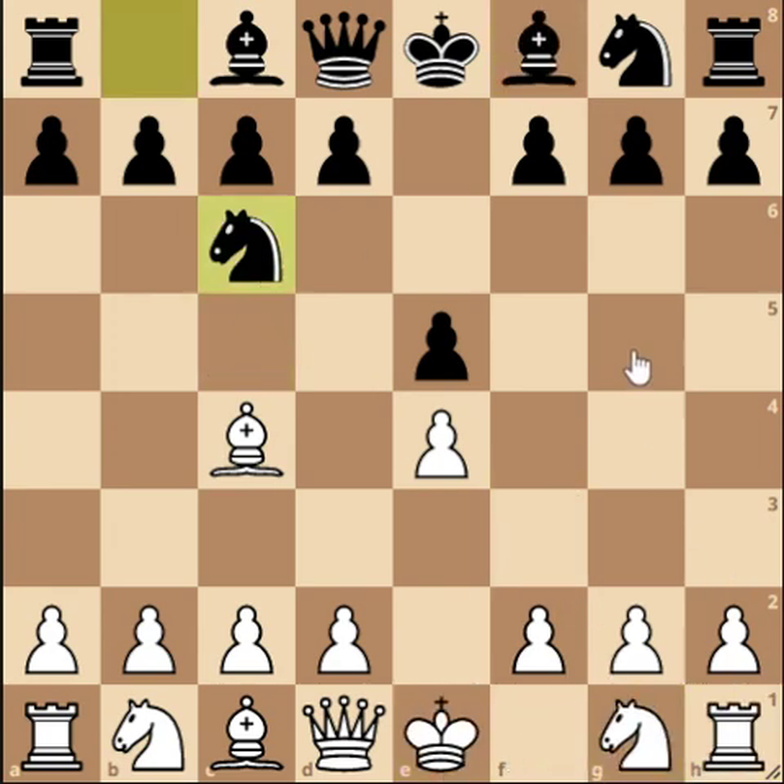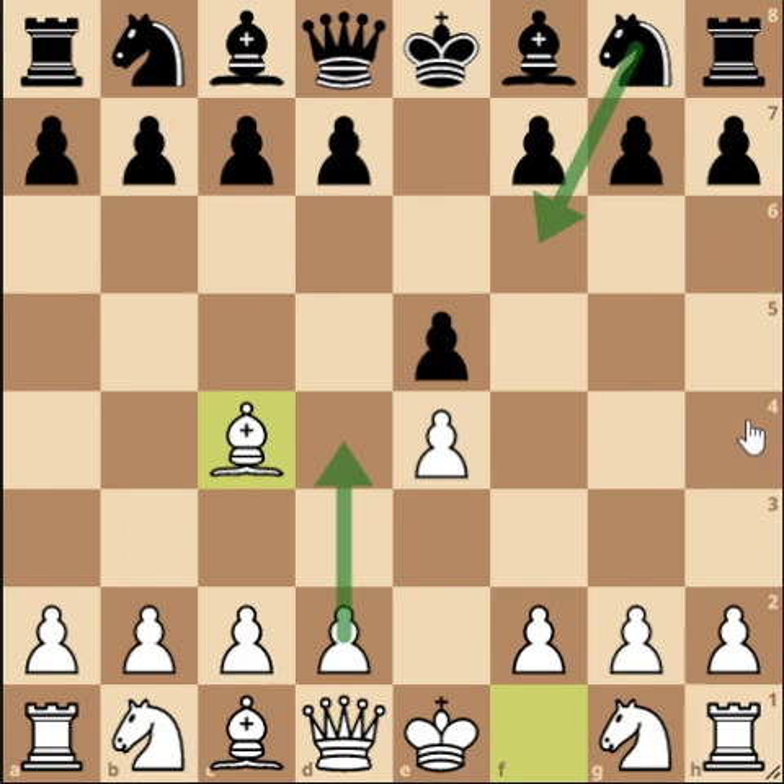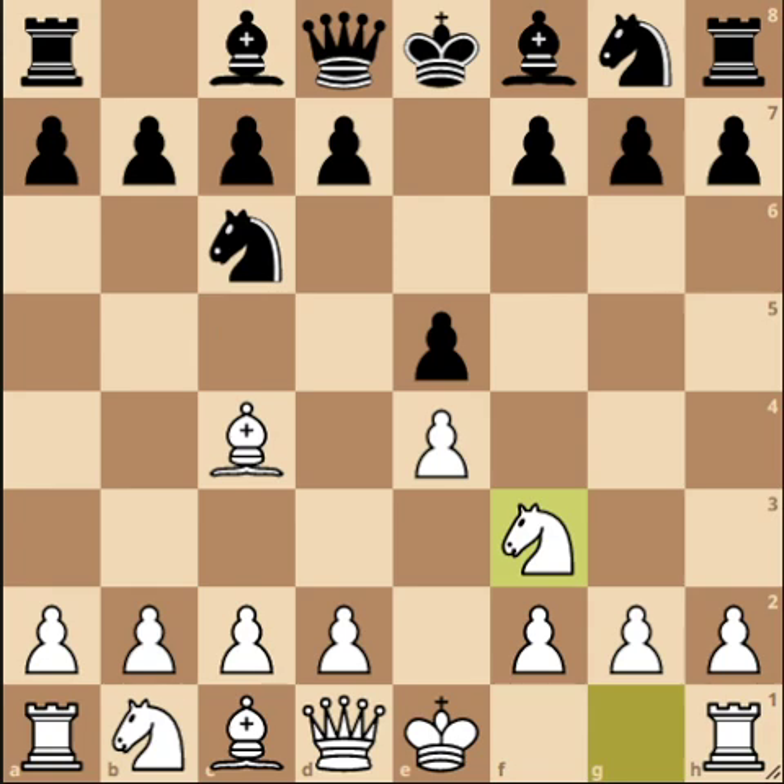We're playing the Bishop's opening here. From the last video series, we know that Knight f6 is going to be met by d4 and we'll have a Urusov Gambit. But in this line, Black plays Knight c6 first. If they play Knight f6 on this move, we just follow up with d4 then e5 and we have a Scotch Gambit.